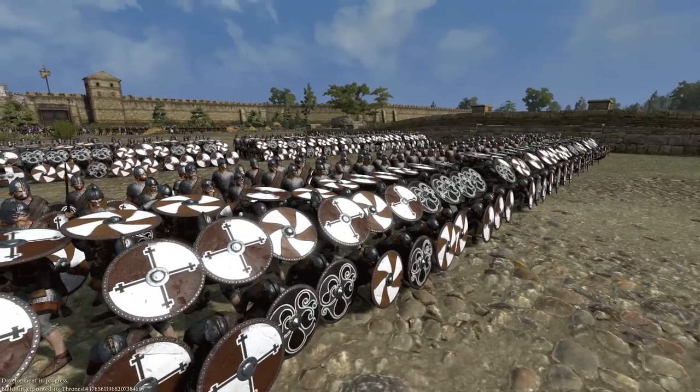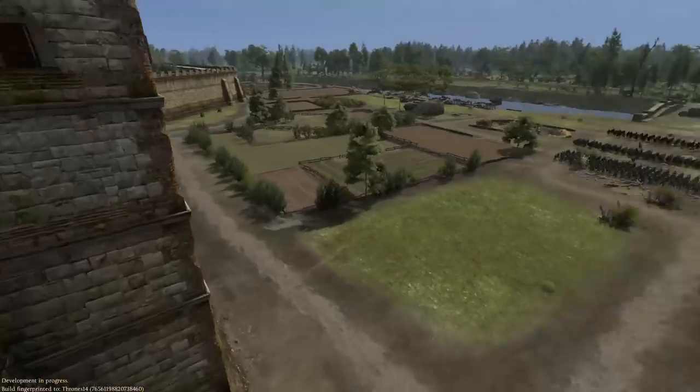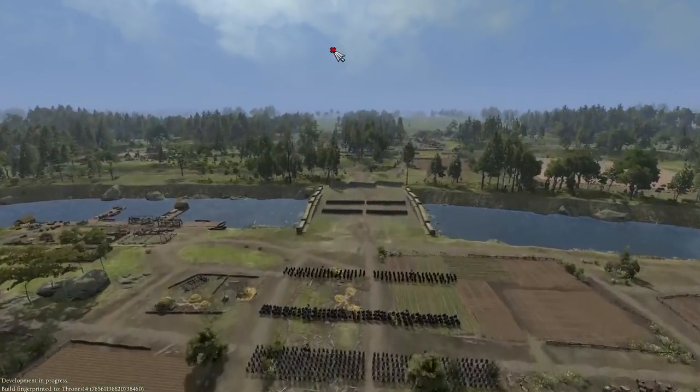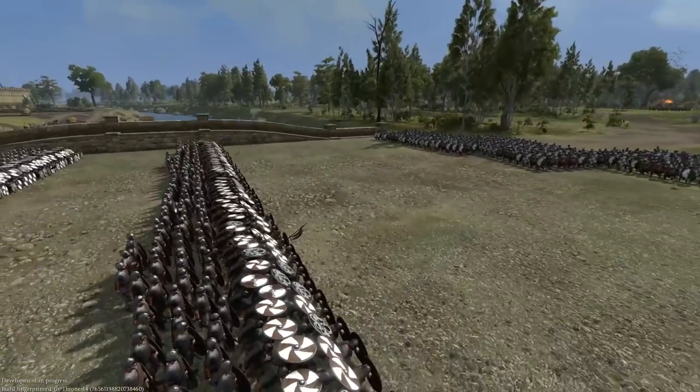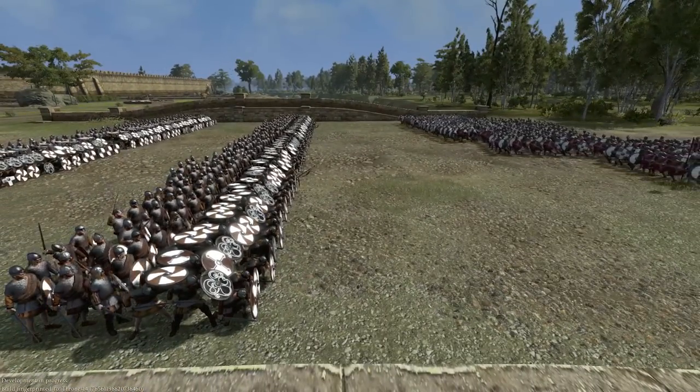It's kind of a homage back to the older Total Wars with the more in-depth mechanics. And this shield wall alone is just beautiful, especially because it's outside the walls. We have our archers upon the walls ready to volley down as the battle commences. And here we go — the first charge of the battle, the Welsh versus the Sea Vikings. Who is going to come out on top?